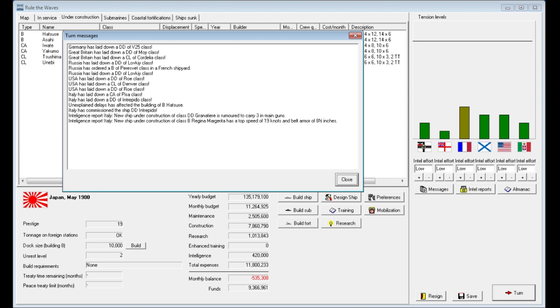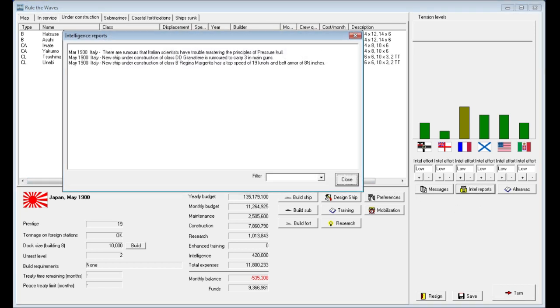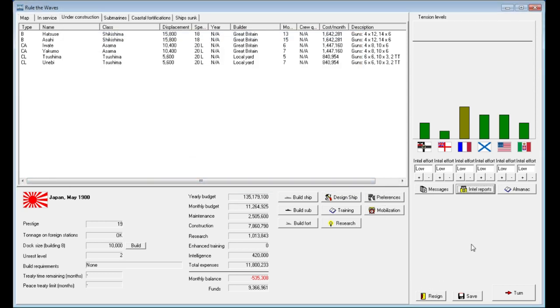The only exception was the US as it came onto the scene as a major superpower — but the US never really purchased any major warships from overseas; they built everything locally. The only time you had major warship construction overseas was for the Confederacy during the Civil War, and most of those were impounded anyway. Moving into May, we got some additional intel reports: Italy has a new ship under construction of the Regina Margherita class — a battleship with 8.5-inch belt armor at 19 knots. A new destroyer is rumored to carry 3-inch guns, and Italy is still having troubles mastering the pressure hull.